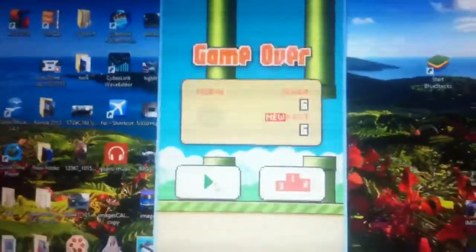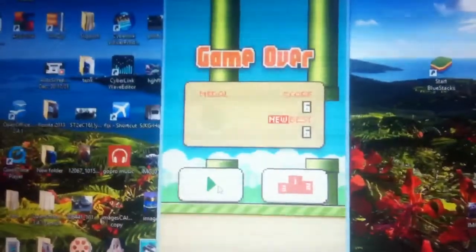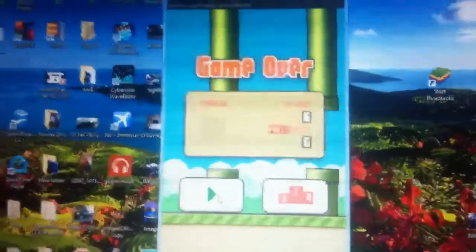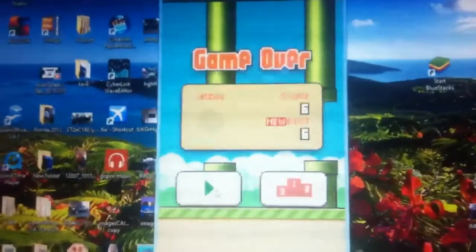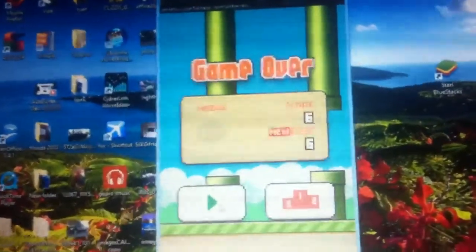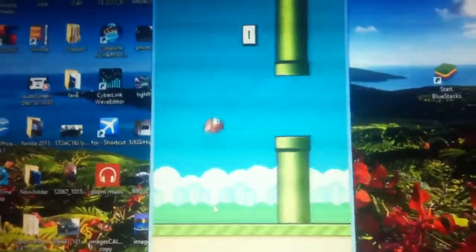BlueStacks is an emulator that makes your computer think that it's an Android phone. Once you have that installed you'll see that you open up an app store. Unfortunately you can't have an app and the app store open at the same time because it does think it's one device, so I can't show you that and then be in the game.